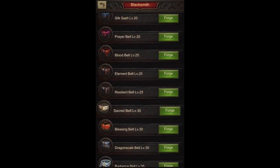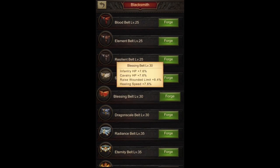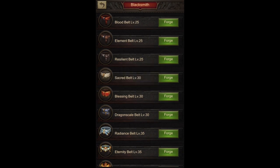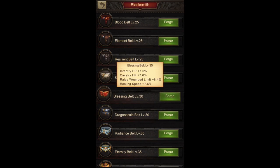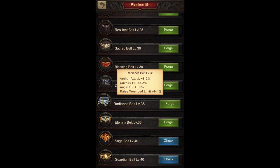Now we go into the belt. For the level 30 belt, it's a little tricky because the Blessing Belt is the best one for Archer players. When we looked at Mage players, there was mage attack for the belt, but for Archer players there is no archer attack in any of the gear parts, so we focus on the front line here. It's the same for both infantry and cavalry players as there is only one HP bonus available. For level 35, it's Radiance Belt for both infantry and cavalry players because from level 35 onwards, archer attack comes into play, and the second bonus is cavalry HP.